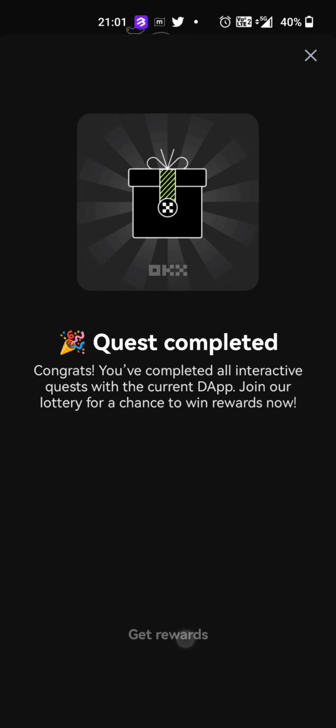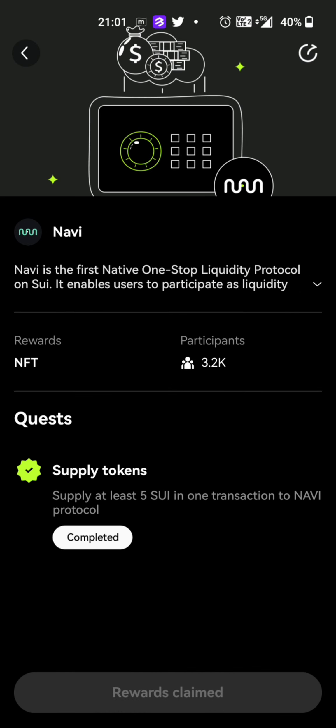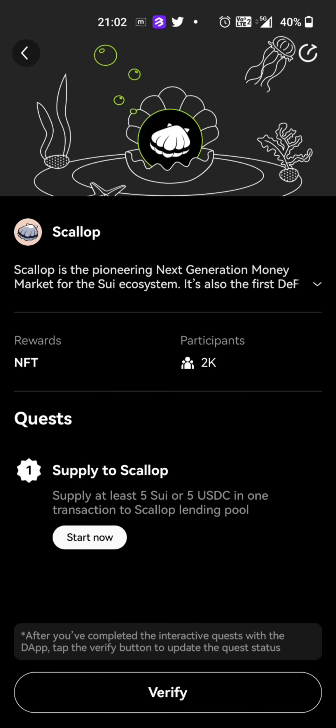Click Get Rewards. If you click Get Rewards, we will receive an NFT. We already have 5 NFTs. We are successful now and we have our NFT.